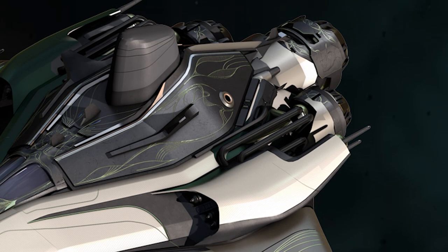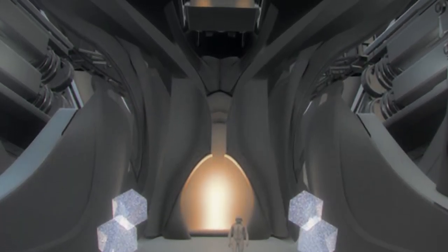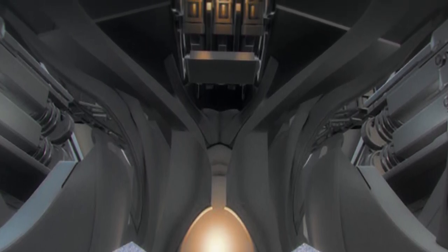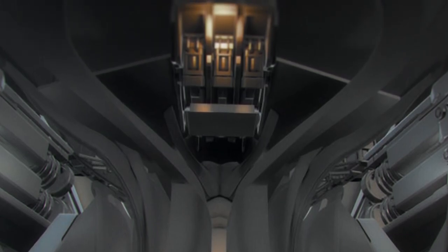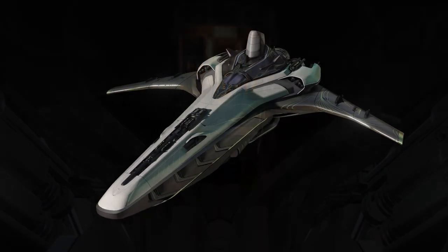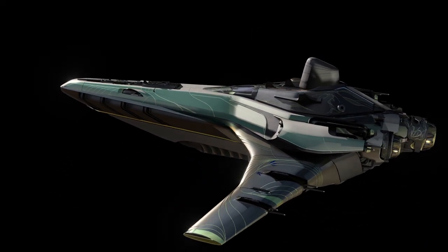From the golden filigree to the peacock eye thrusters, to natural druidic-like internal structures that stem from the base all the way to the cockpit — which we get most likely because the Banu probably grew this ship to what it was, quite literally. This is a ship I've wanted to talk about because of how great I believe it will be when it gets released.